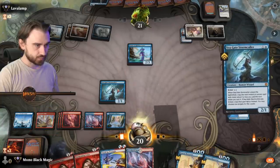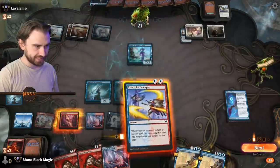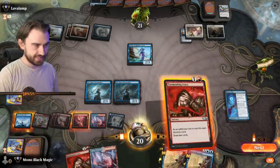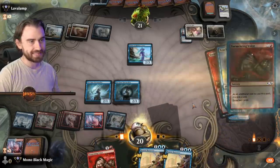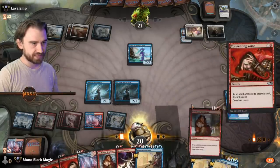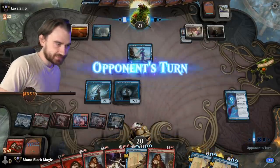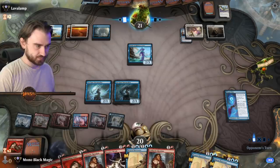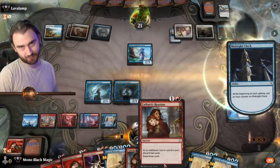In this case, we're gonna play Stormcaller and teach by example — we're gonna double copy this. Tormenting Voice, of course, because this is gonna get copied twice now. Throw away the land, get six cards in hand. And there's the Cathartic Reunion — that's probably gonna be needed. No attacks. Now we can get back Mordenkainen with Brazen Borrower. That's kinda nice, but we've wasted all our copies on that.